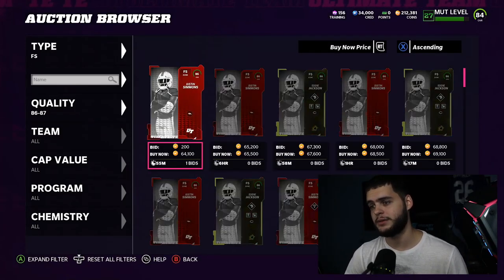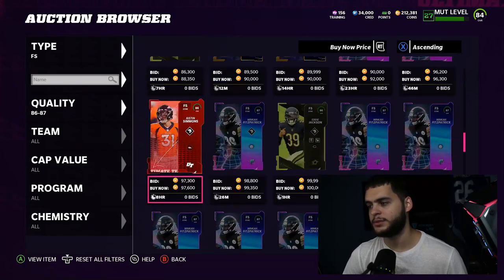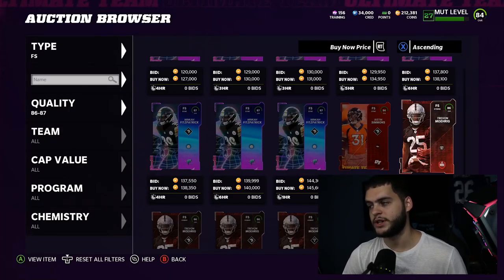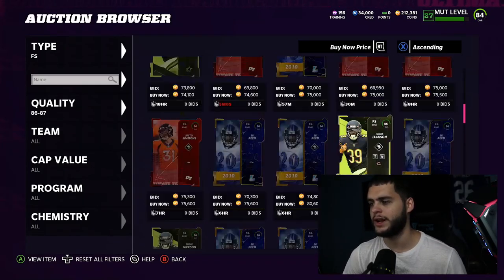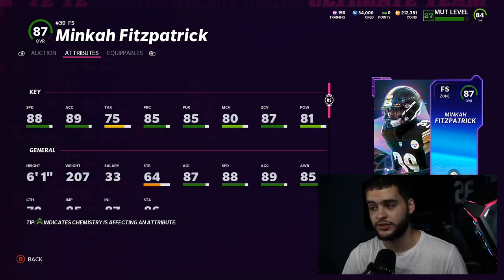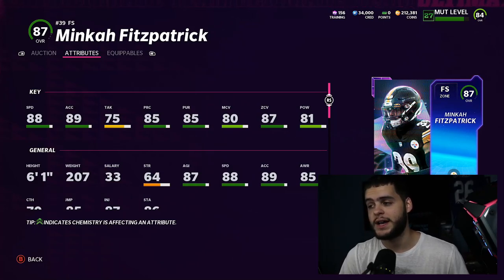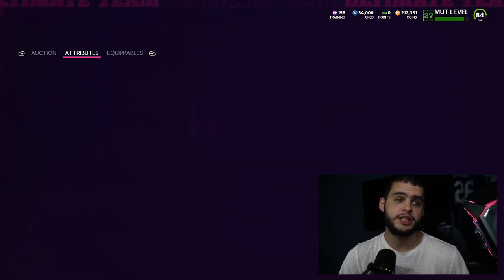At free safety, I've been running Darnell Savage from my free team builder and really like him — the speed is more than enough for now. Minka Fitzpatrick is a really strong option too: powered up and chemmed up he'll have 89 speed, 90 acceleration, six foot one, and can probably get to 90 zone with a strategy card plus solid hip power. Trevon Diggs is the best in the game at this position but is too expensive, similar to Parsons.